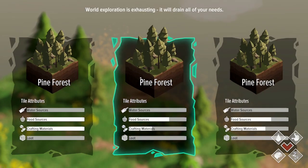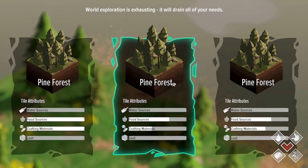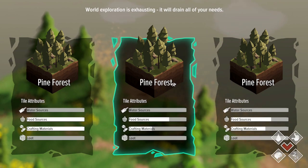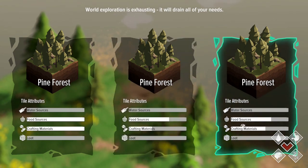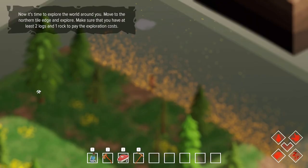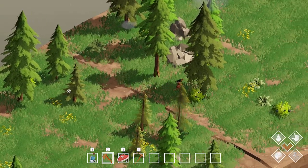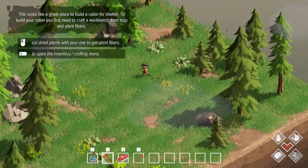I don't have much choice right now — it's all pine forests. But it looks like each tile is going to have different attributes. In the full version, you're going to be able to get bonuses for adjacent tiles — if you pick a certain tile, it can boost the tiles around it. So there's going to be some strategy. They're all a little different: this one has more food and more crafting materials, so I'm going to pick this one. They're probably randomly generated.